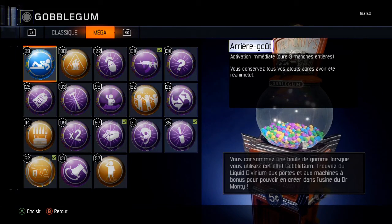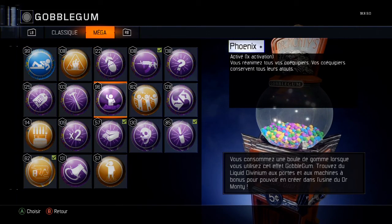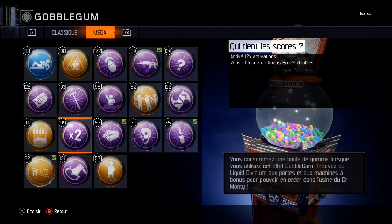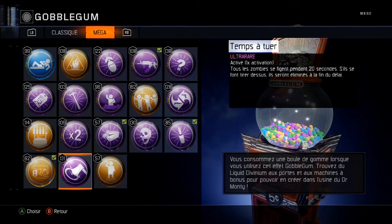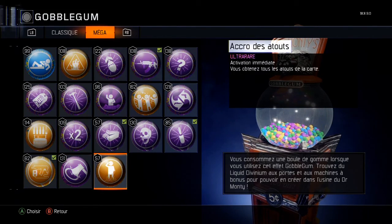Donc là vous voyez, il n'est pas rare — il est normal, donc ça a un petit côté vomi derrière. Si on va sur un rare, ce sont des traits derrière, c'est déjà plus joli. Et si on va sur ultra rare, c'est encore mieux fait, les traits sont de couleur. C'était juste pour vous montrer ça vite fait.